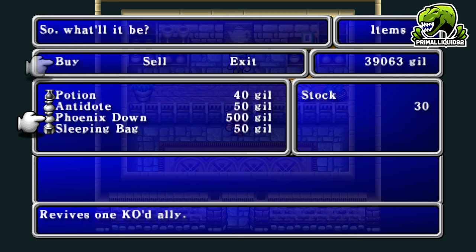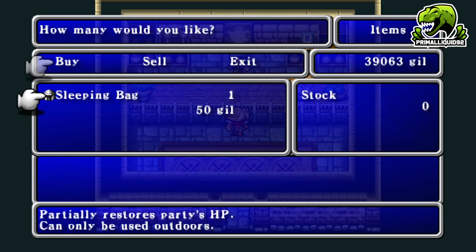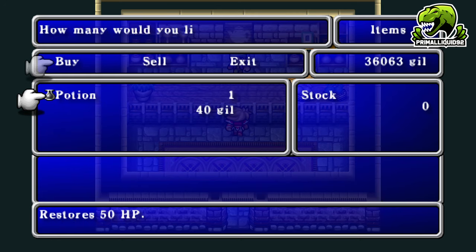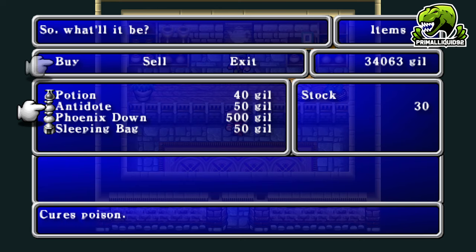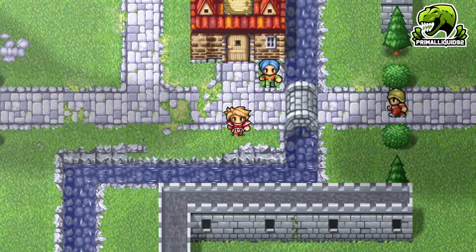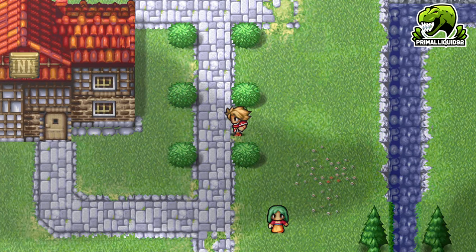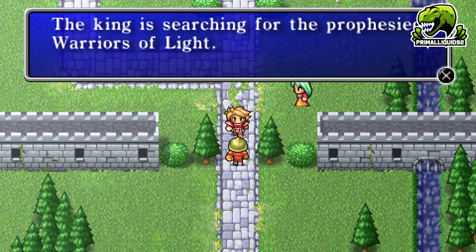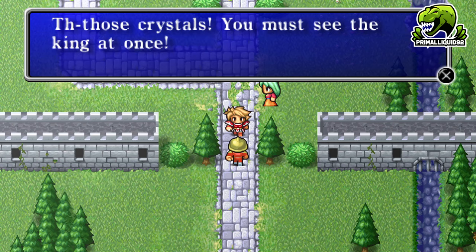The main reason for the gil trick is just to buy healing items as a precaution — I'm buying 30 of everything. Not really needed honestly; a few potions and some antidotes would do, since there are enemies that can poison you later. There's nothing else to do in this town now, so let's speak to this guard — he tells us the king is searching for the Warriors of Light.